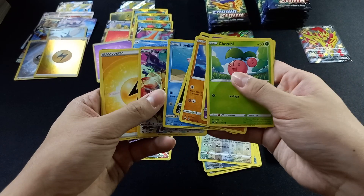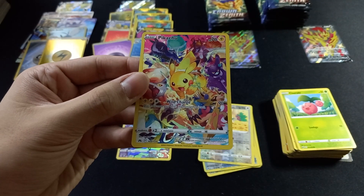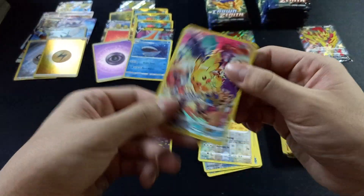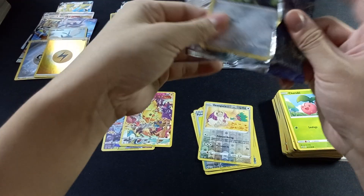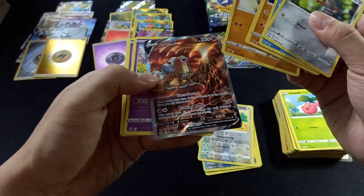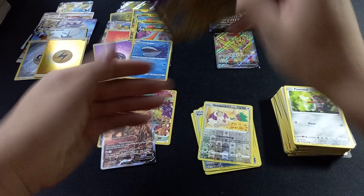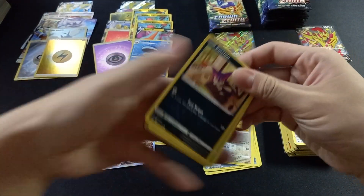A secret rare Pikachu! This one is cut pretty decently. I've found so many secret Pikachu cut very badly — one side very thin, one side very thick — but this one is pretty good. The price of this card has dropped so much. And — yes! I don't have this one yet. They said it's the only secret in Crown Zenith, but people have been finding a lot of it, so even a Galarian Gallery card is more rare than that.